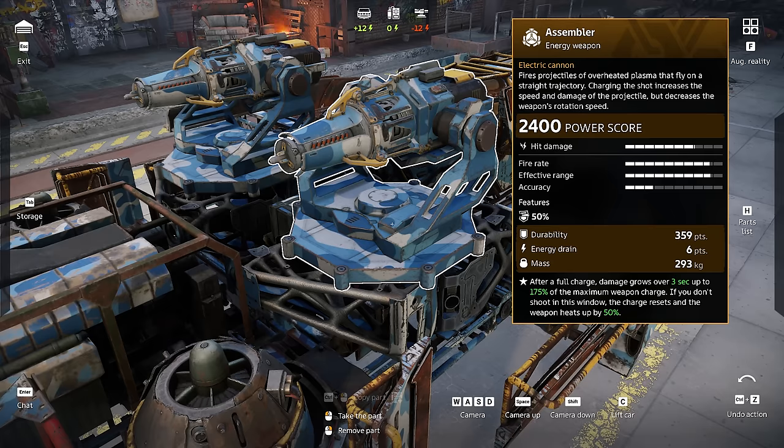The Assembler is one of those weapons that keeps getting buffed after every update because nobody wants to use it. It's actually a super hard weapon to use and it's kind of weak. In the past, you would even get 100% damage done to your weapon if you overcharge. So I'm actually happy with the new changes.